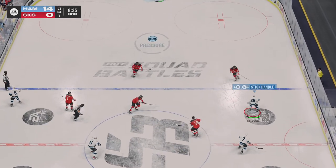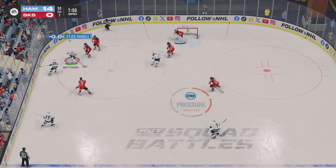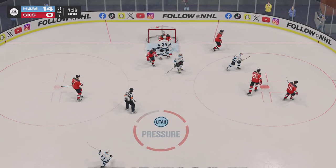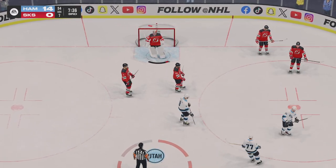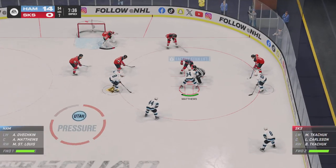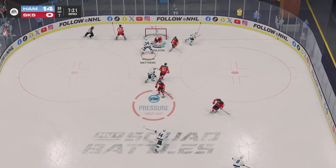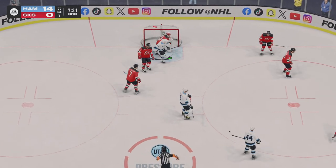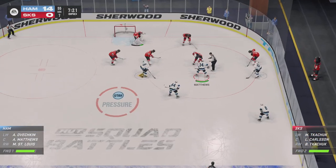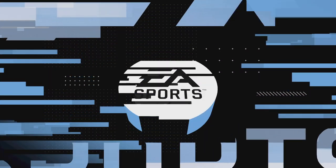Matthews wins the draw at center. Quick shot! He missed the save on the play! What an incredible save — no idea how he got to that one. The shooter is absolutely stunned. What a stop. Matthews wins the draw again and they'll look to set up here offensively. There's the whistle as the puck is frozen out. Can they take advantage after winning that draw? Score!